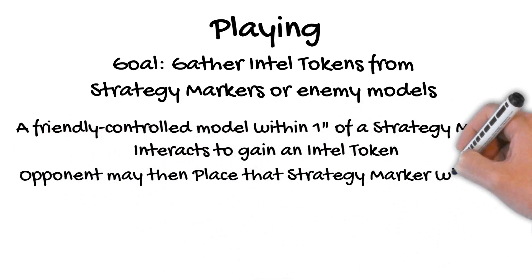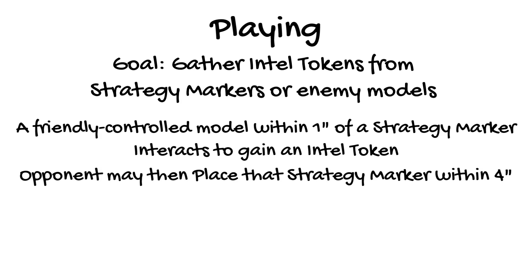Once you get an intel token from a strategy marker, your opponent may then pick up that strategy marker and place it anywhere within 4 inches of where it was. It doesn't have to be entirely within that 4 inches, so it really could wind up nearly 5 inches away. Remember to measure before you pick it up, and it's okay for the marker to wind up touching impassable terrain or other models when it is moved like this. The opposing player does not have to move the marker but will probably want to. Because a player may wind up tucking a strategy marker away behind terrain, you do not need line of sight to target a strategy marker with this interact action.